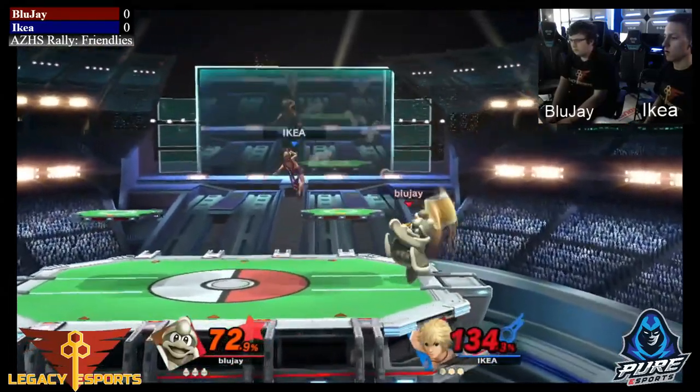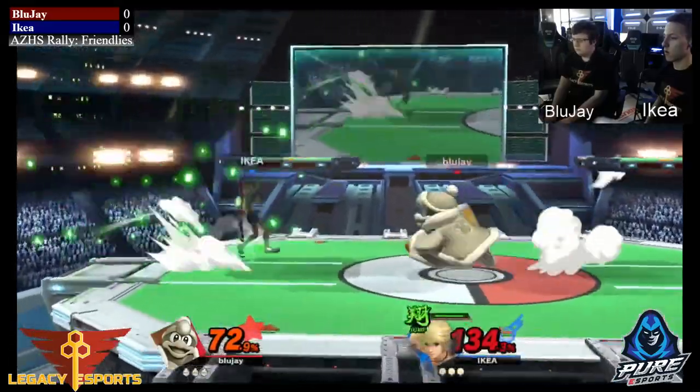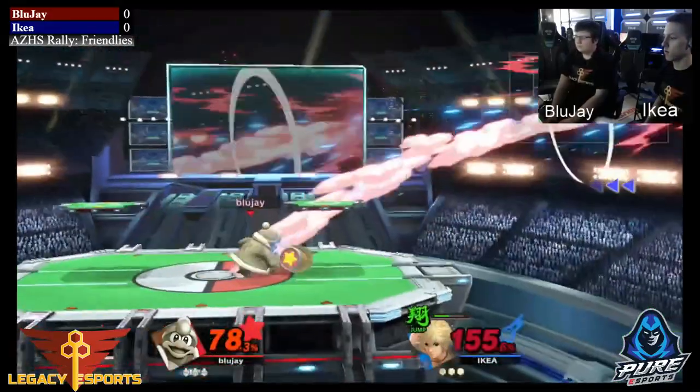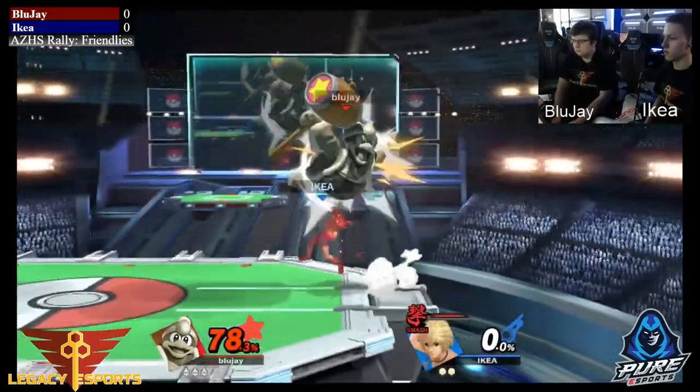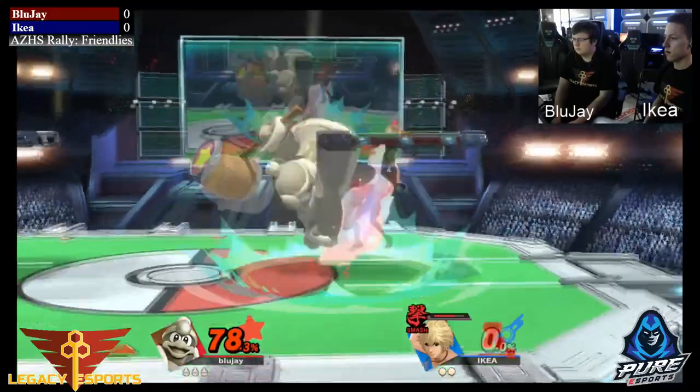He gets back to the edge guard situation, comes back on stage with a nice air dodge, switching to Jump to get in. Then a quick hit, gets the down smash, and that's going to be the first stock of the match — BlueJay picking up that first stock, giving him a pretty decent lead.